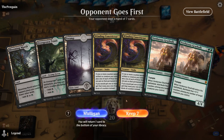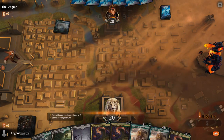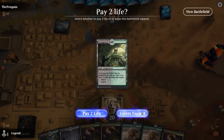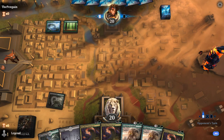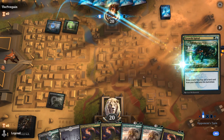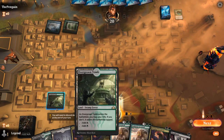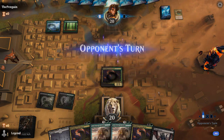Game three: on the draw with a hand of double Constrictor and double Gearhulk. Getting to five mana will be challenging but with double Constrictor in play it'll be over quickly once we do. We'll keep, and any energy or +1/+1 counter synergies we find along the way will be great. Opponent is on Blue-Green with a turn-two Growth Spiral but no extra lands.